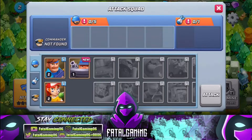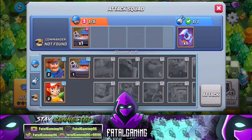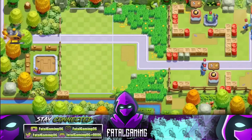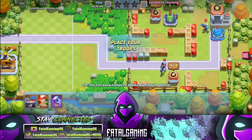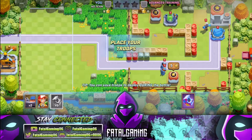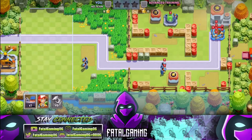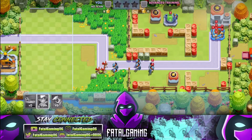This is just tutorial gameplay footage — I wanted to let everyone experience it from the start, especially those who don't want to go through the process of downloading the game early. It's a pretty straightforward tutorial, basically telling you to drop this troop here, attack this, and so on. If you notice, they did a really good job on the artwork — it truly is stunning, and it's only day one of closed beta.